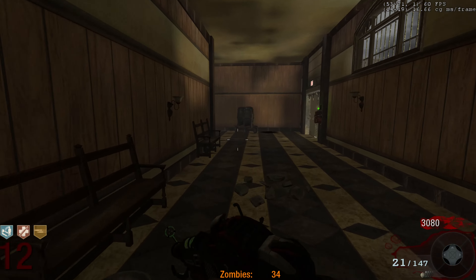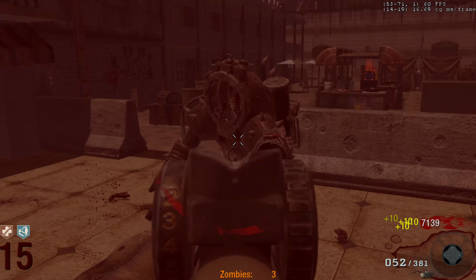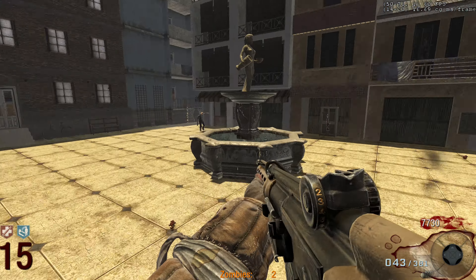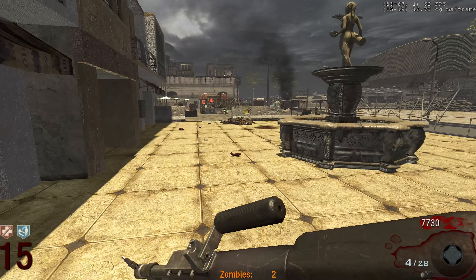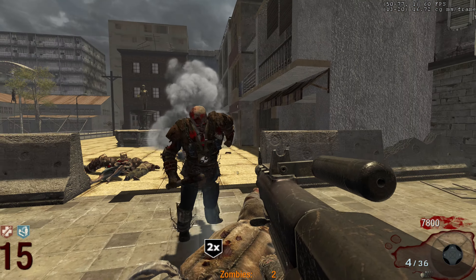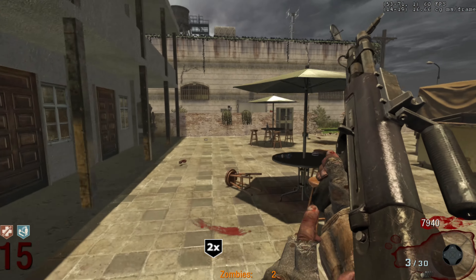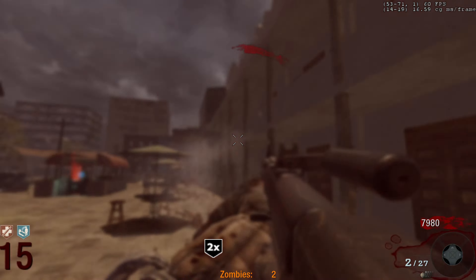I don't want to kill the normal zombies yet — I still want to get out of this round alive. 12 zombies left. Six grand. Please die man. He's dead! Leave me alone Brutus. Two zombies left — let's get a crawler. Double Points! Now I can actually look around and see where the hell this door is. He's starting to get a bit more health.